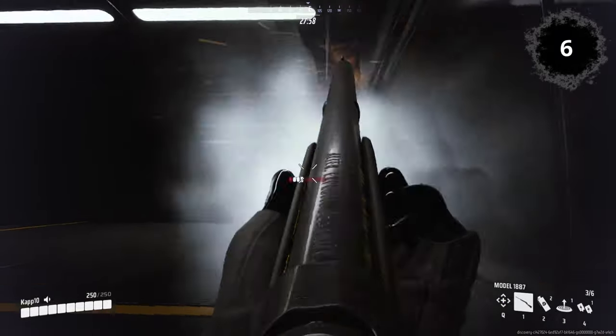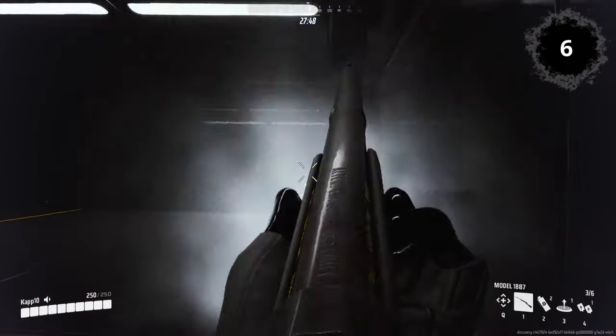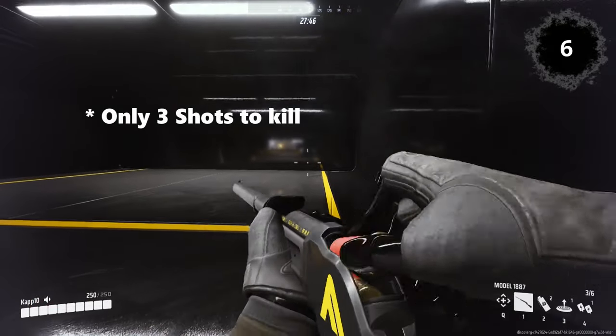Model 1887: You can increase the damage output at 15 meters and above for the Model 1887 by jumping while you aim down sights.